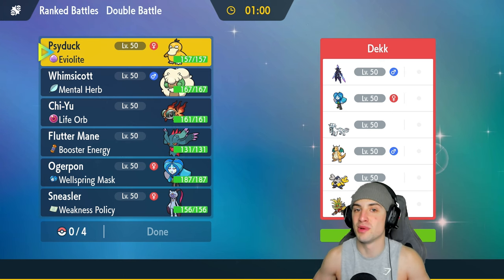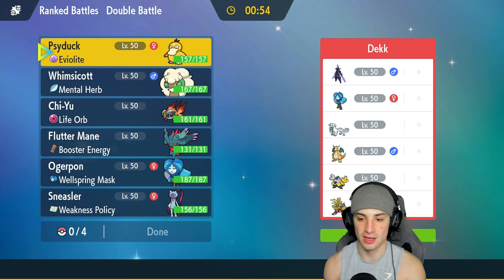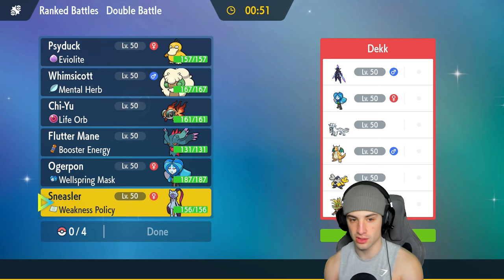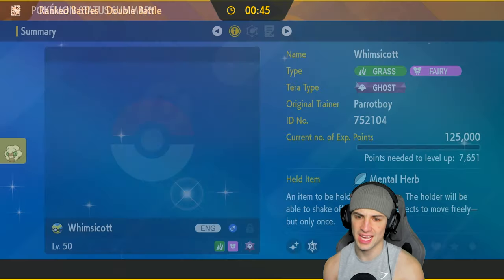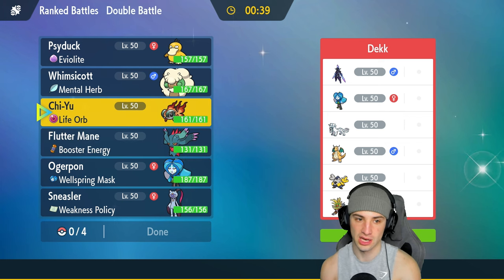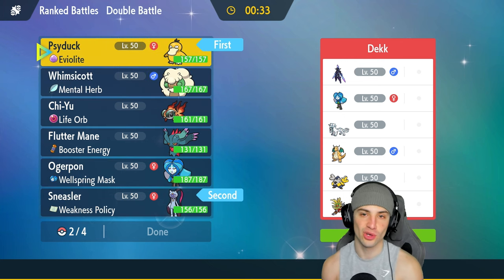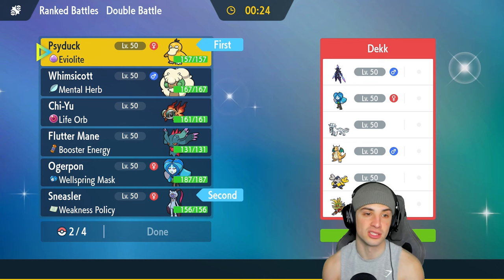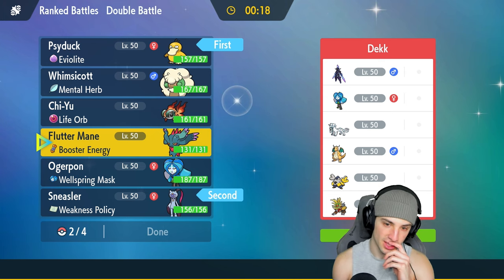We're going up against a Ceruledge team with Ogerpon Wellspring alongside Shenpao, Dragonite, and then Iron Hands and Gouging Fire. I could go Sneasler, I could also go Psyduck — I'm leaning toward that. Could also go Whimsicott. They have a lot of first-turn priority which kind of stinks. Fake Tears is always solid, but screw it — we're going Psyduck and Sneasler again. Our opponent's seeing Psyduck. I feel bad for our last opponent — they had to go home and tell whoever they're living with that they lost to Psyduck.